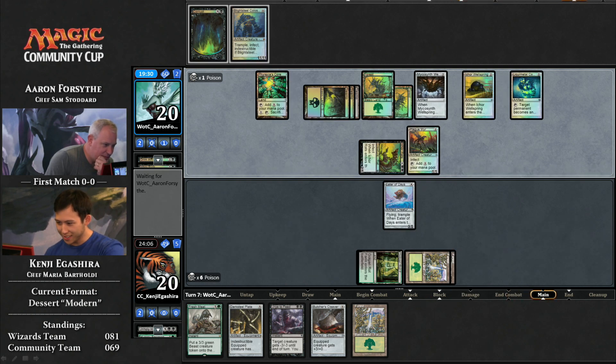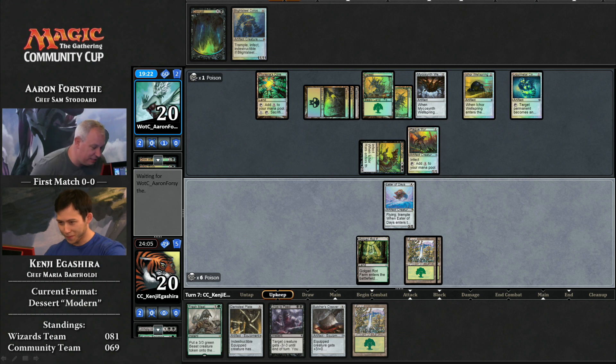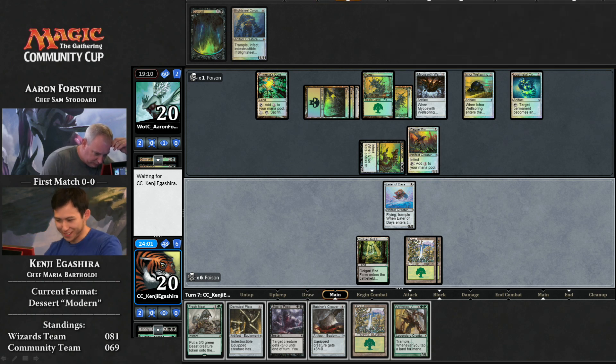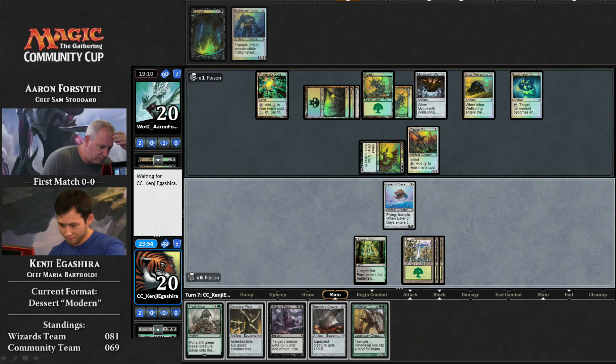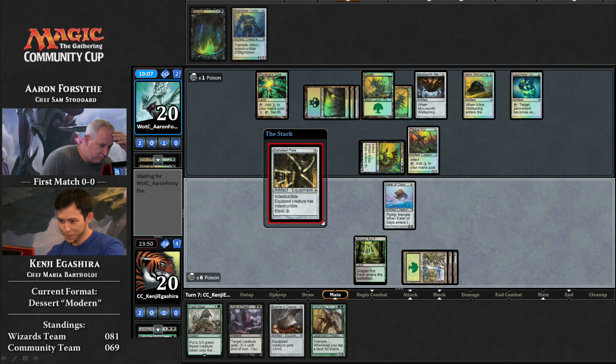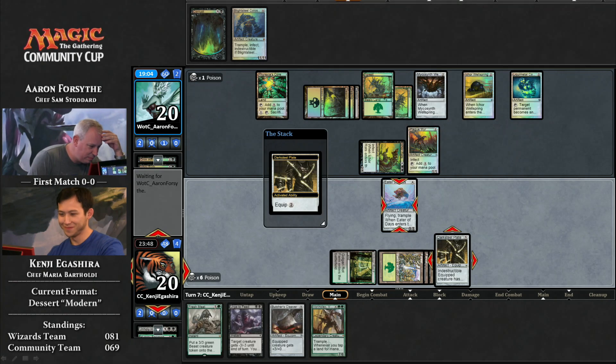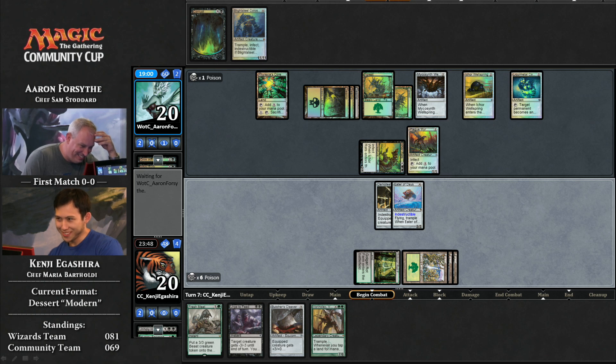In comes the attack — Kenji did not block, so he's going to go up to six poison. Is he really? I think he just miscliked. Graham just pointed out that the Glistening Oil deck is all foil. Look — those are all premium cards. It's maximum glistening! How great is that? Here is the Darksteel Plate. It just doesn't look amazing here in the face of infect creatures, and that looked like a misclick from Kenji, which could be very costly as he's now up to six poison.